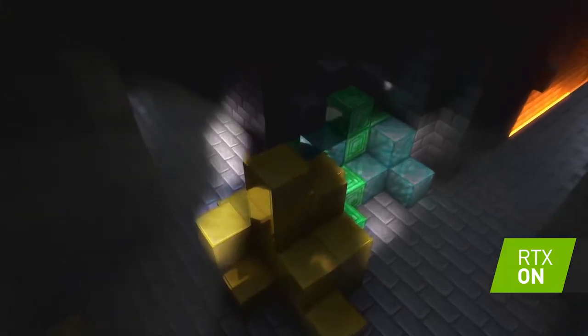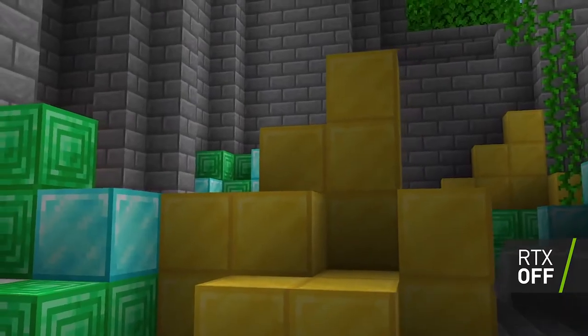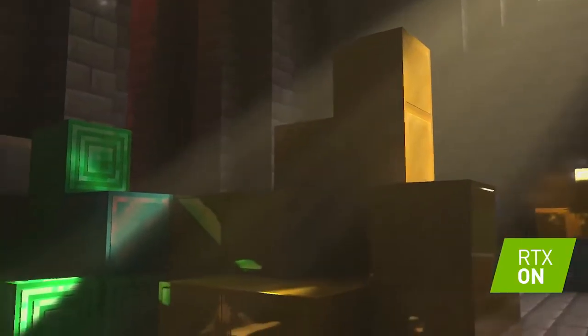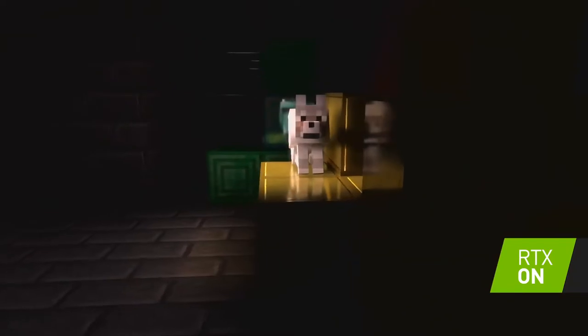RTX gives the Minecraft world a brand new feel to it. In normal Minecraft, a block of gold just appears yellow. But with Ray Tracing turned on, you really get to see the specular highlight, you get to see the reflection, you can even see a mob reflected in it.